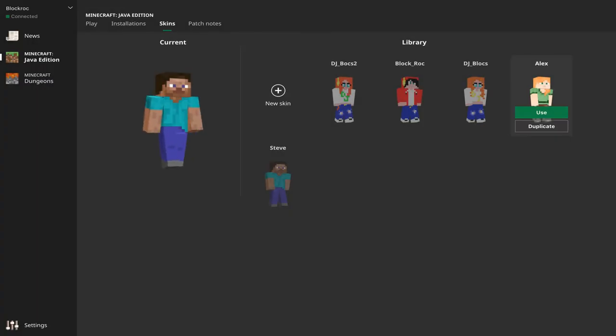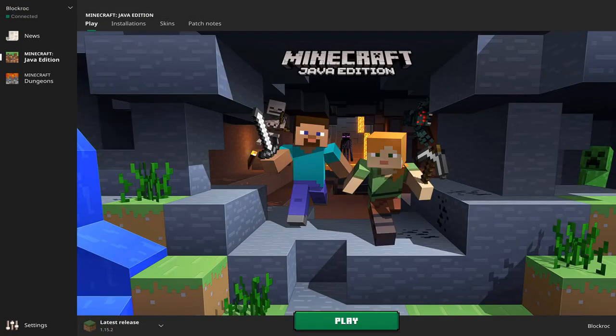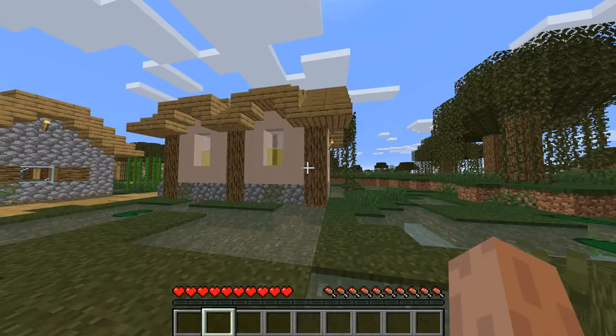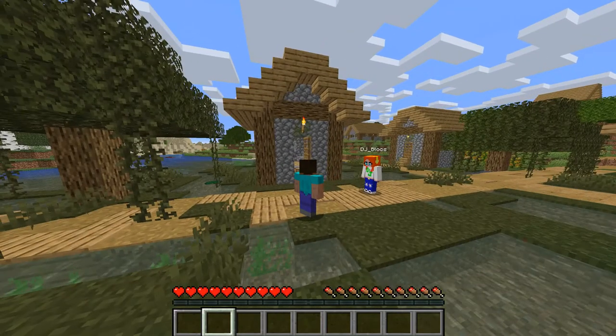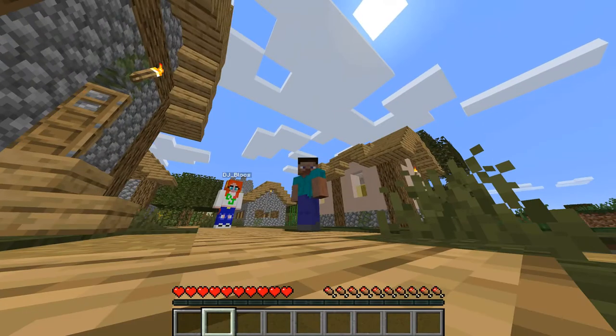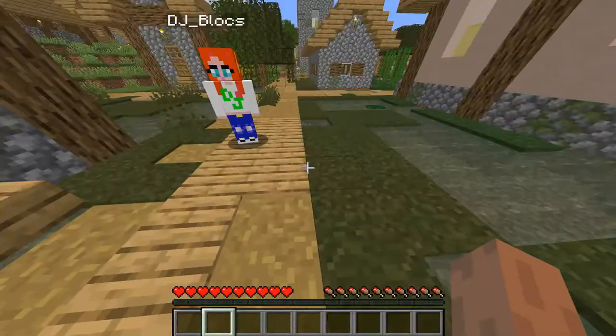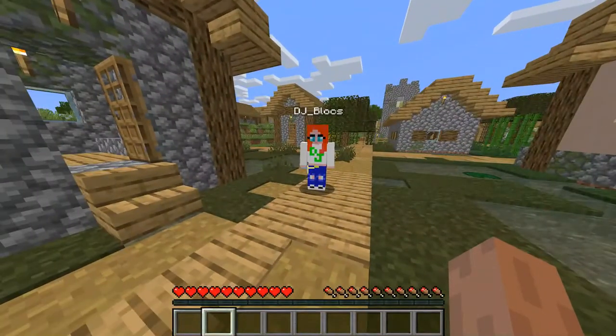So we're going to get out of there, and we're going to go to play, and we're going to hit that amazing big play button. I think he really enjoyed being Alex himself. Okay, hey, I'm back. Yay, that's you. Well, it's kind of you, Steve, but it is more you. But how come — so you're DJ Blocks, you're a different character altogether? Yeah, totally. How come? Well, because I made a skin, and all your skins that you make also go into your menu there for skins, and you can select those once you've made them.